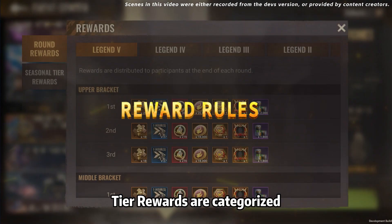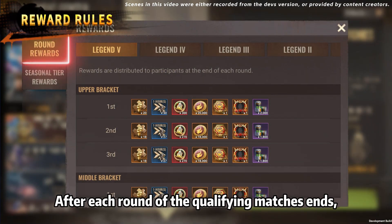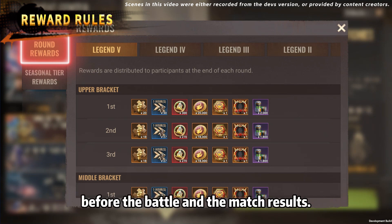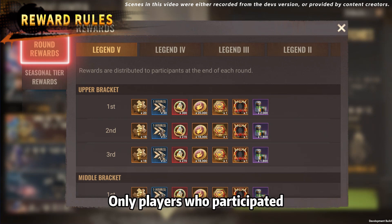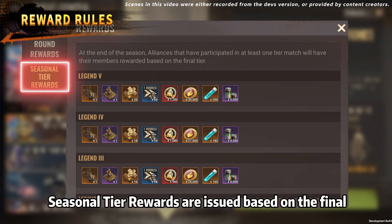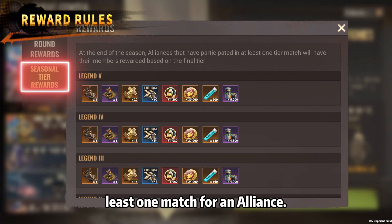Tier rewards are categorized as round rewards and seasonal tier rewards. After each round of the qualifying matches ends, round rewards are issued based on the tier before the battle and match results. Only players who participated in qualifying matches are eligible for round rewards. After a season is over, seasonal tier rewards are issued based on the final tier to players who played in at least one match for an alliance.